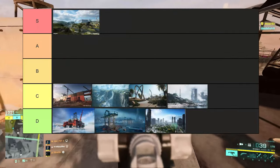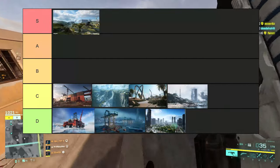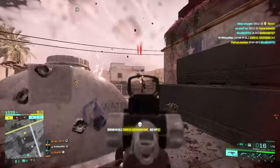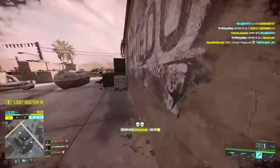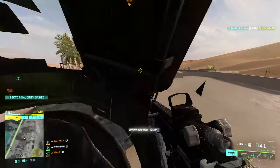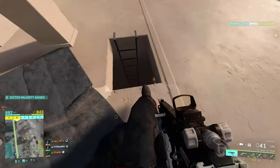Orbital is C tier. I still think that after the rework it hasn't really improved and I think bringing the F flags in a bit more would benefit this map. Fighting over the main big building can be fun at times and to be fair this map is good for vehicles, and fighting over the D flag on the hill can be chaotic and fun as well.